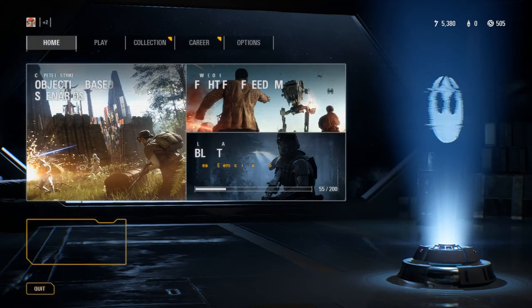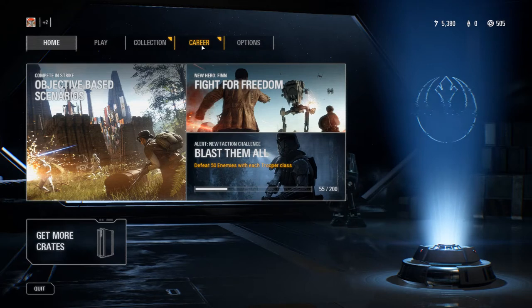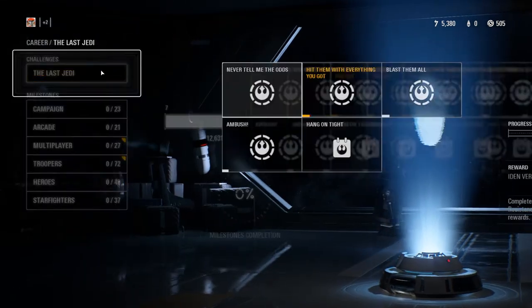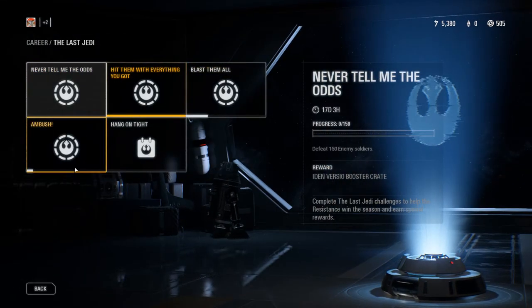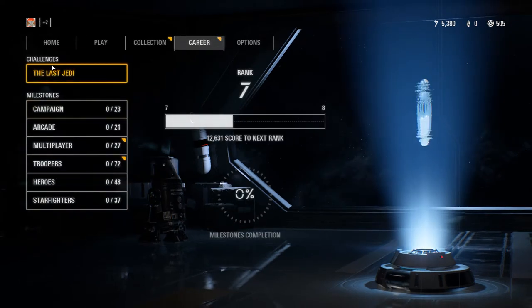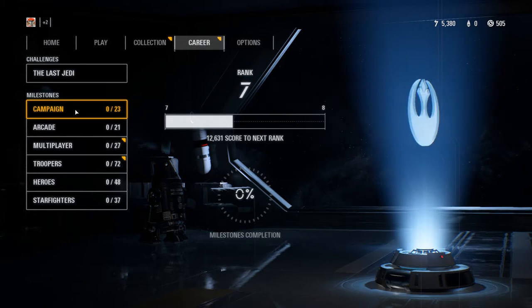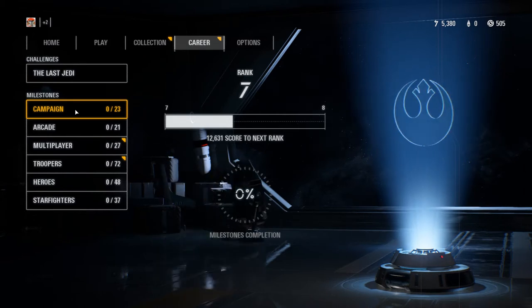Some objectives like defeating 20 enemies with each starfighter class or playing three rounds of Galactic Assault just give you credits, but you get free stuff — that's how you unlock things in this game. Under career, there are timed challenges like the Last Jedi challenge, which is only available for the next 17 days. After that they may have something for the Solo movie, or something else — the game is too new to tell.